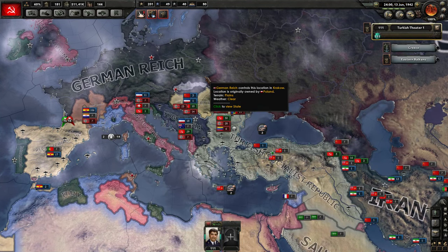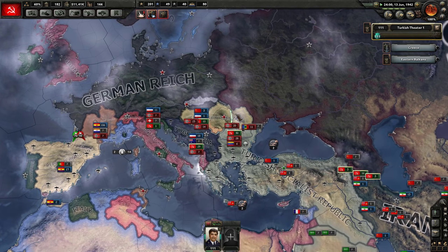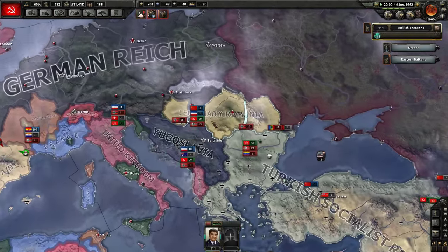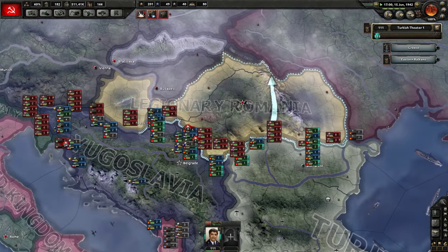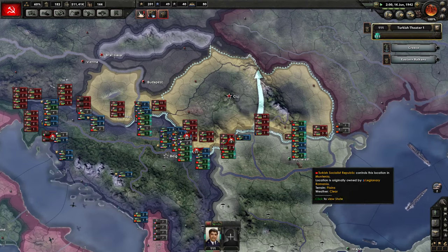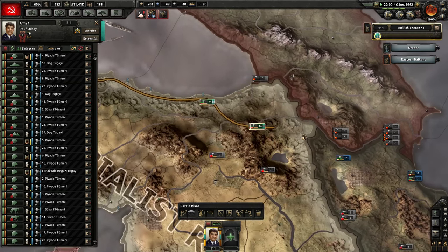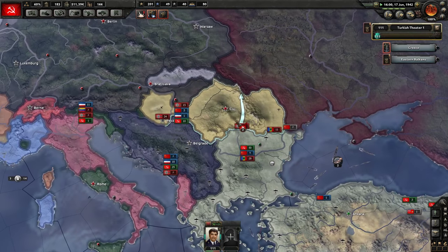Hello everyone, welcome — this is Adrian. Thank you so much for joining me today. Let's play some more Hearts of Iron 4 as a communist Turkey. Right now we're still at war; the Axis things are pretty stagnant here on the Balkan front. I have set up a new plan so maybe we can invade Romania in just a few days. I'm getting some troops into position — we got some expeditionary forces from Iran, actually, so they're sending over a lot of reinforcements.